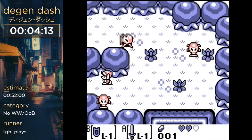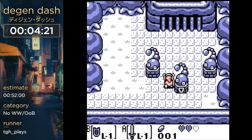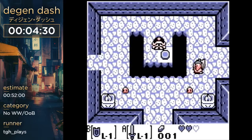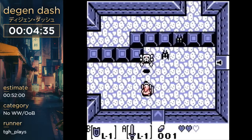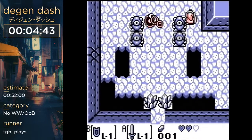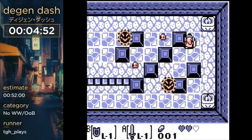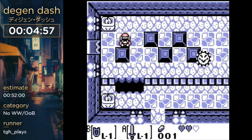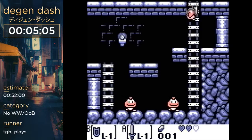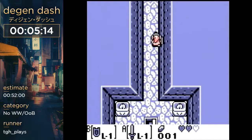Now we're making our way to D1. You can clip into the side of that block to open it rather than going to the front like a normal person. D1 is also pretty different. You need to watch your health. On that chest, I brought up the save and quit menu — that was to skip the text the chest would have given me otherwise. It saves probably about a second every time. Nice little side-scrolling platformer section there.